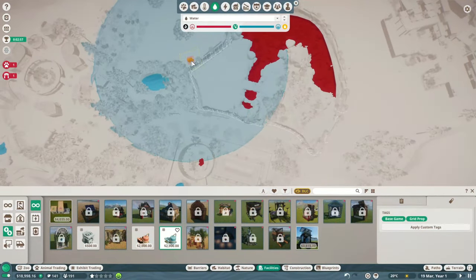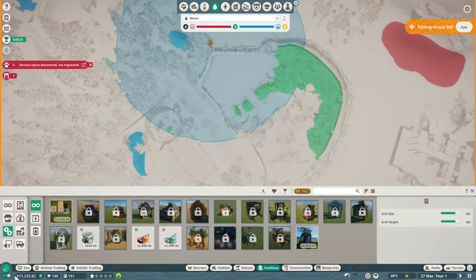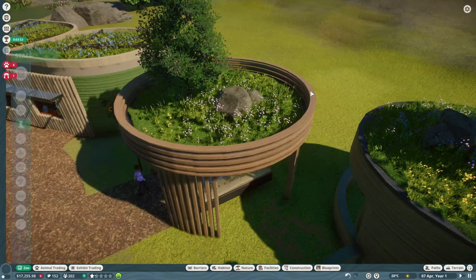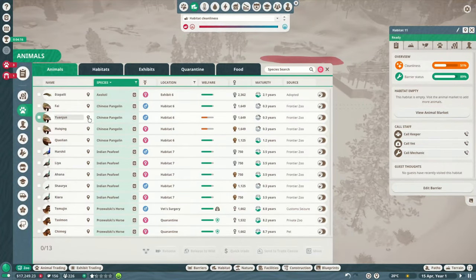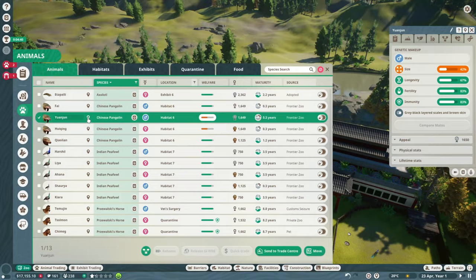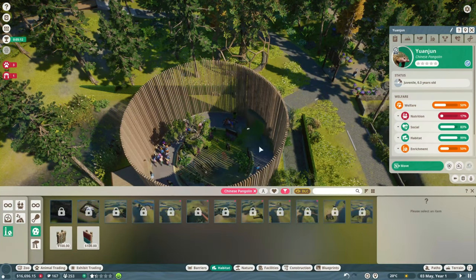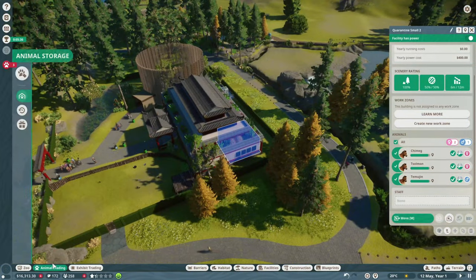Some objectives that are easier to achieve more quickly include plant diversity across the habitats or putting in the vista points — those are just little markers that encourage people to take photos at particular points of the zoo. The ones you want to look at early are the research ones because you need to level up your research, which takes time, as well as renewable energy — you need mechanic research as well as vet research for that.